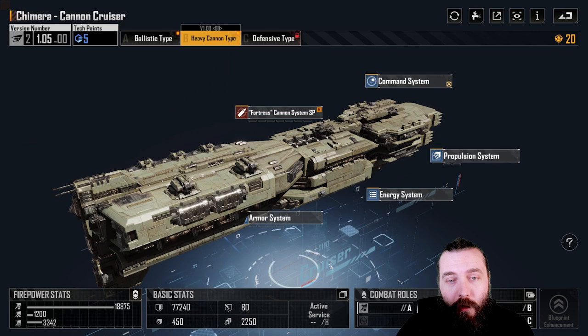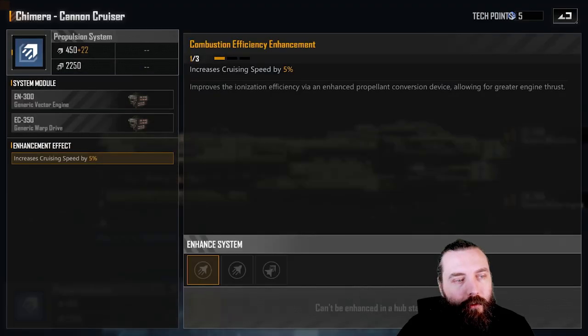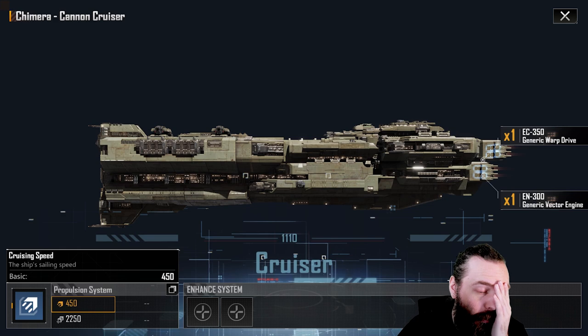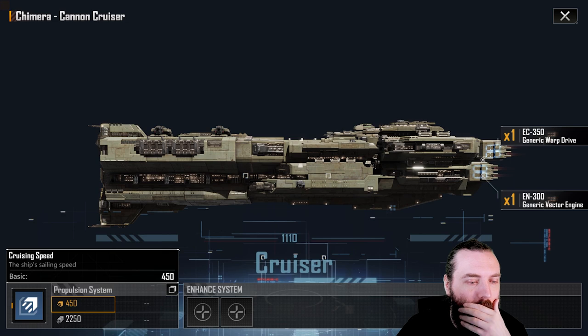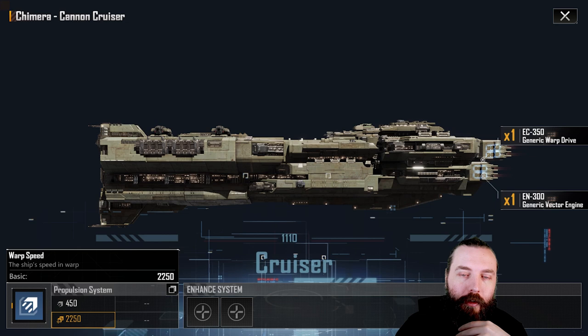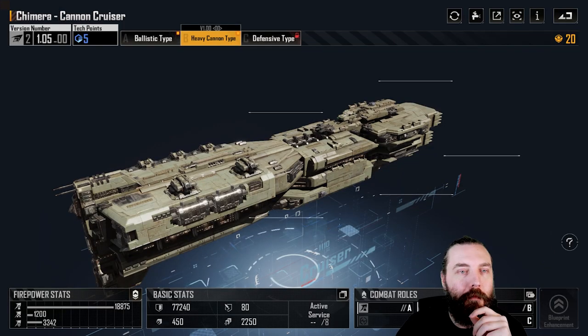After that, we've done the armor system. There's only one system left to talk about, and that is either cruising speed or warp speed. At 450 cruising speed, I believe this gets up to around 600 with both the cruising speed upgrades, and that's probably what I recommend over the warp speed. Plan ahead a little bit further to get it into battle quicker, but the cruising speed when you're maneuvering around getting your fleets into position — I think the cruising speed just outweighs the extra warp speed.